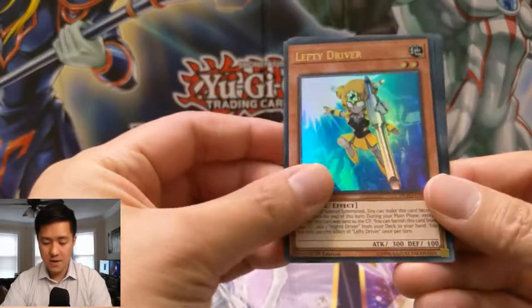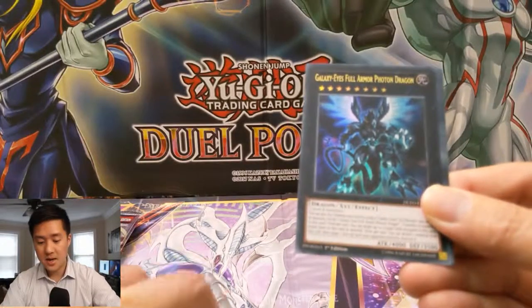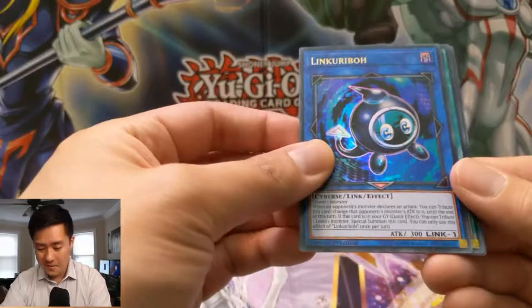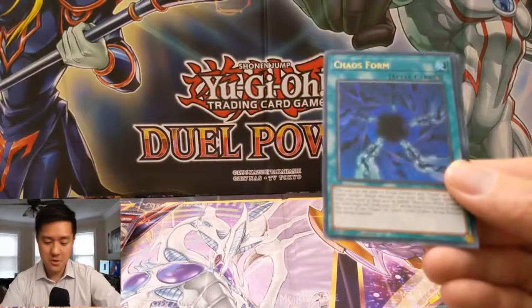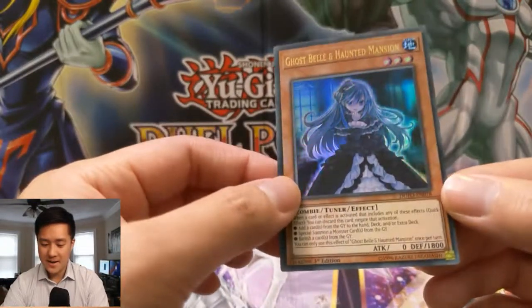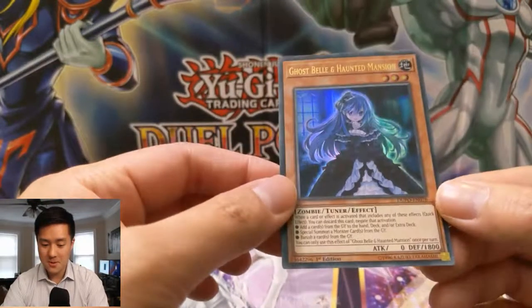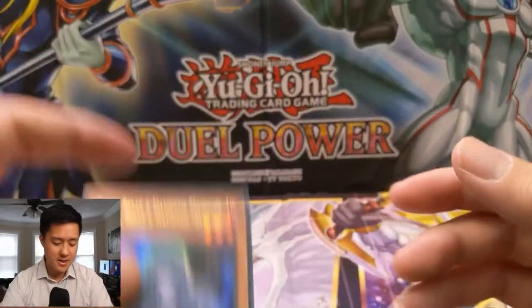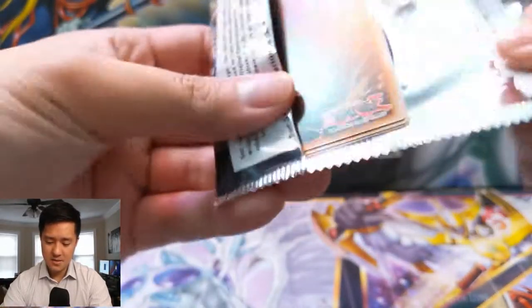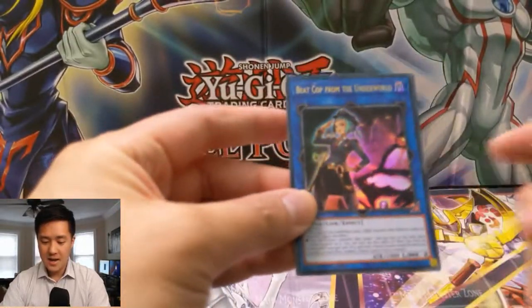We got a Lefty Driver, Galaxy-Eyes Full Armor Photon Dragon - this card looks so cool but not the one we want to see. Link Kuriboh, okay. Castaform, sure. A bunch of low-rarity cards. And then finally, here we go - we're back in it! Got our hand trap, the best one: Ghost Belle and Haunted Mansion. Boom, we're heating up! Let's keep going - now we're getting a solid box again.